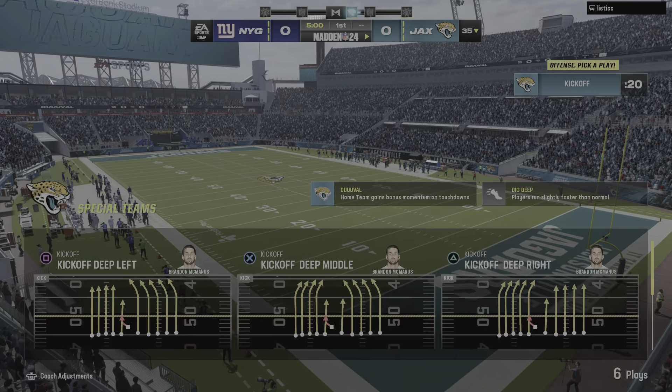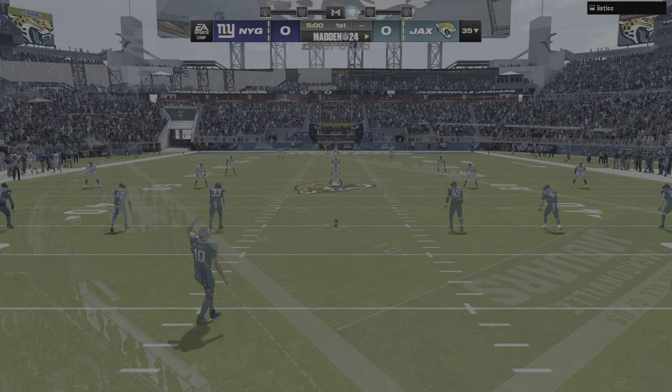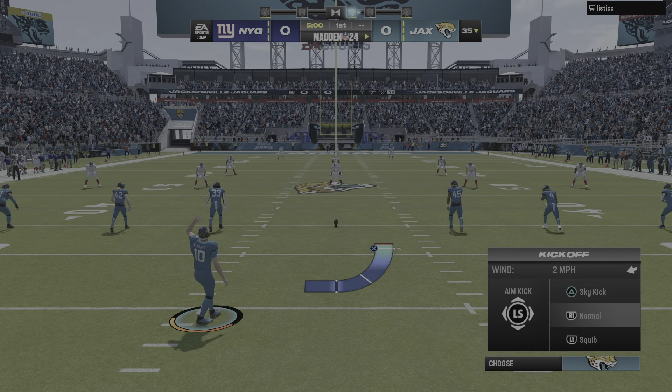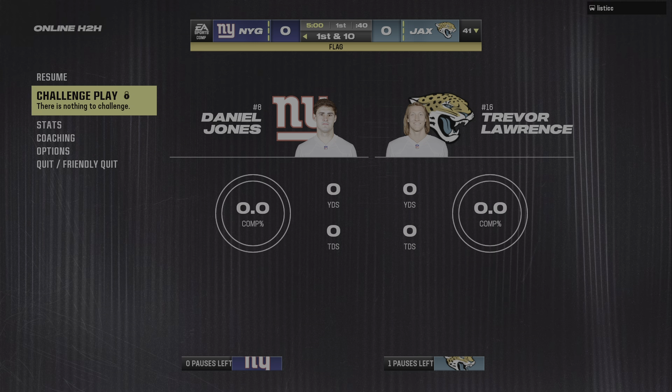The NFL brings us to the state of Florida and TIAA Bank Field in Jacksonville. Straight ahead, we've got a pretty good one on tap here as it'll be the New York Giants taking on the Jacksonville Jaguars. Now the kicker, Brandon McManus, about ready to get us started. And off we go from Jacksonville.